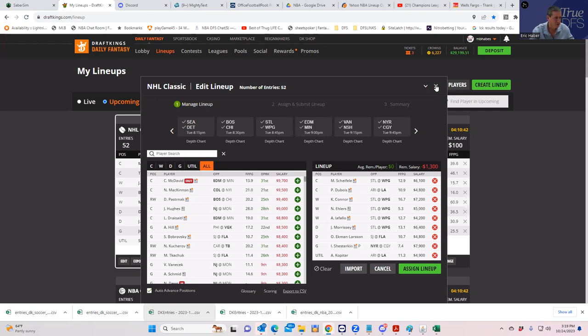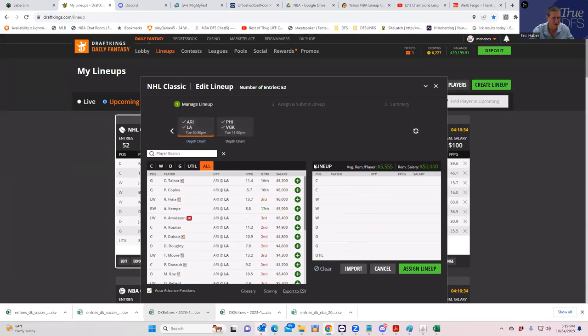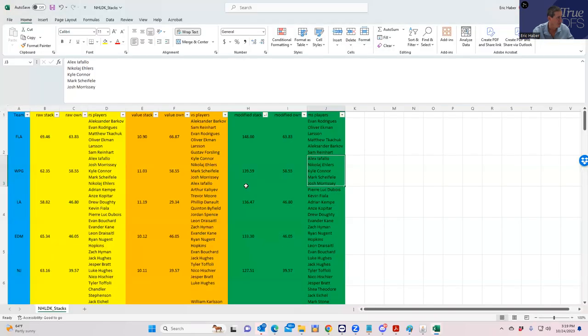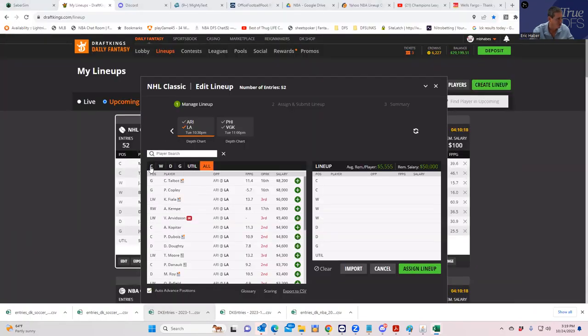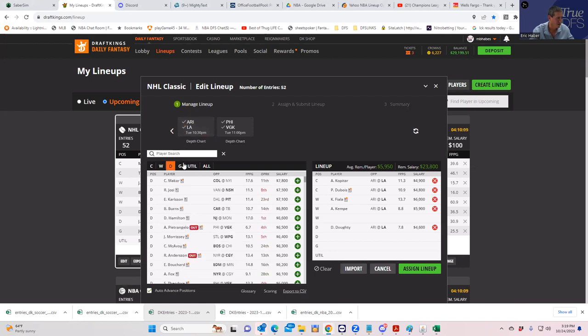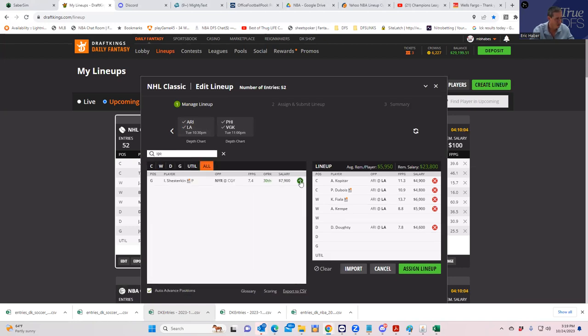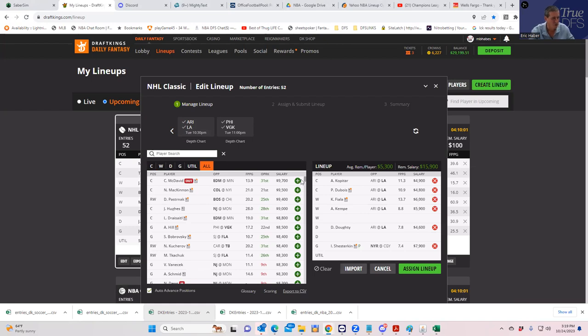Let's try building straight from LA — this should be somewhat cheaper. The LA stack is Fiala, Kempe, Dubois, Kopitar, and Dowdy. Let's put those guys in and see how cheap that is. This is real good — with a five-man LA stack we're sitting at $5,300 per man, which gives us a lot of flexibility.